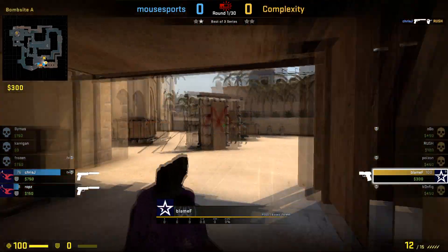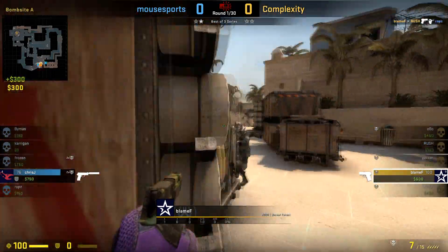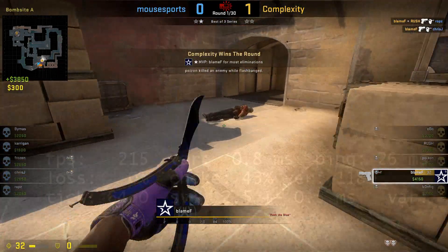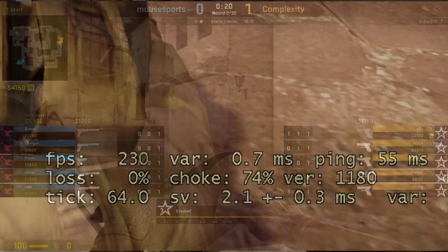I've been getting this issue for a few weeks and honestly didn't know what to do about it and why it was happening. My choke was spiking to like 70% mid-round and my game felt extremely choppy, especially on Valve servers.